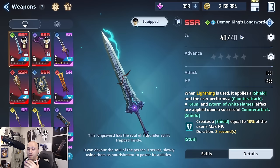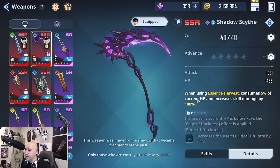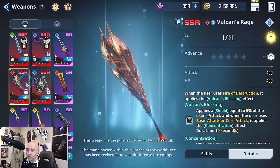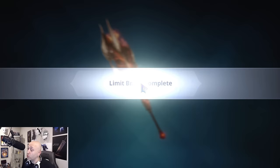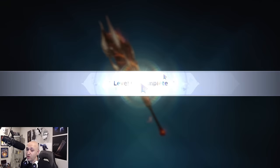Some weapons are defensive, some are offensive, and some are a mix. For example, the Saddle Scythe is pure offense — its special consumes five percent of current HP and increases all skill damage by one hundred percent. Also keep in mind elemental affinity: stages will tell you what enemies are weak against, and having the proper elemental affinity on your weapon will deal significantly more damage.